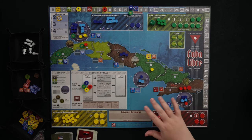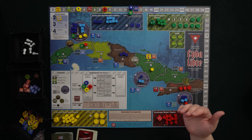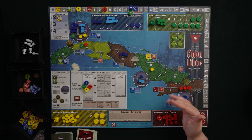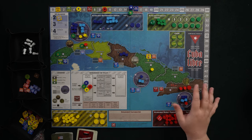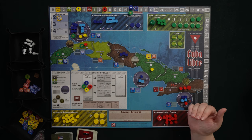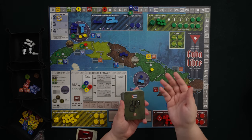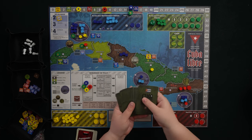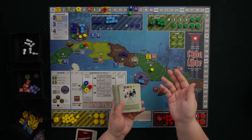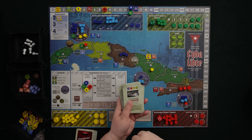That covers setup and the basics of what everybody wants and where they start. Now I want to talk about the general flow of the game because I think that's what makes COIN games really special. We're going to cut this video to keep things short so you can watch what you need. Next I want to talk about how to set up the deck. Here are our 48 event cards — they have historical events on them and faction symbols in various orders, which I'm about to explain.